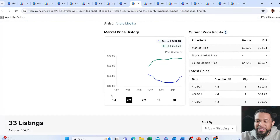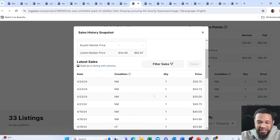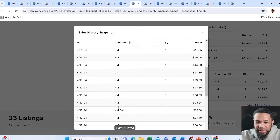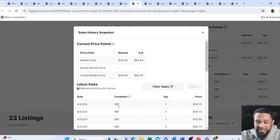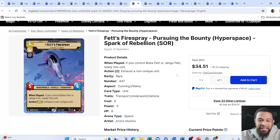Next up is Fett's Fire Spray. This card was about $25 six days ago, and now the Near Mint version is sending at about $30. This card has been going up — it is the best spaceship in the game, and it looks absolutely amazing in hyperspace.